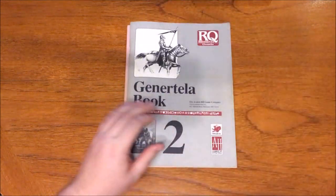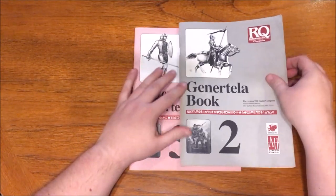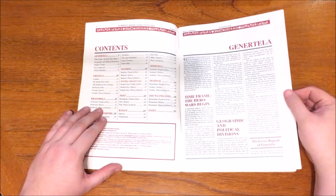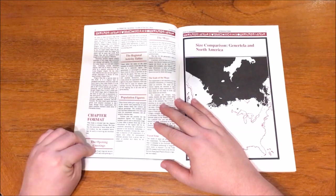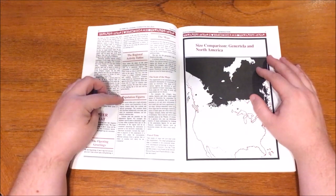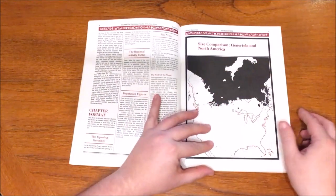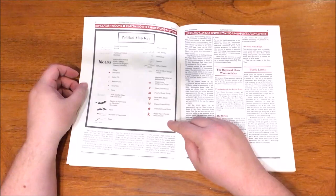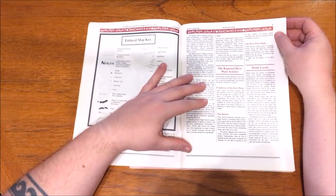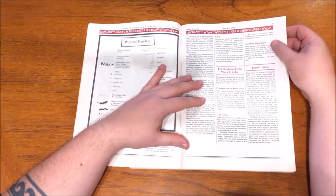Next up is Book 2, the Genatella book. It begins by discussing the time frame — currently 1621 ST, standing for 'since time began.' It goes on to discuss geographic and political divisions across Genatella, explaining the format the following ten chapters will take. Each chapter opens with a normal greeting from that region, followed by regional activity tables listing dramatic and colourful possible events, population figures broken down by culture and species, and map information. It also gives each chapter an article on the Hero Wars prophecy for that region. The book includes blank lands — regions of Glorantha left undeveloped by Chaosium for GMs to create their own local campaigns — a nice touch.